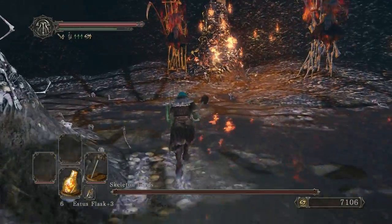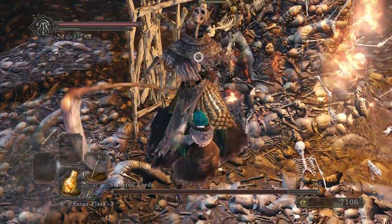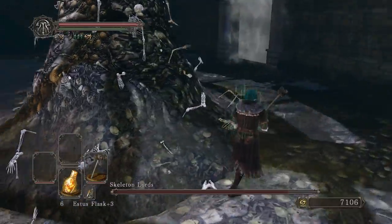When you first enter, you'll see three Skeleton Lords in the back. Each one summons a specific type of skeleton group when killed, and those skeletons count towards the boss health. Don't kill all three at once or you will get swarmed.